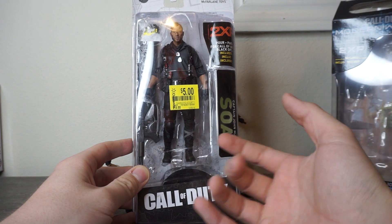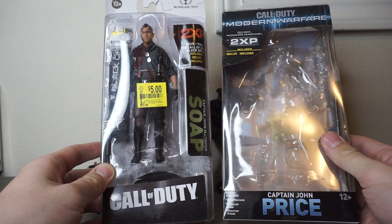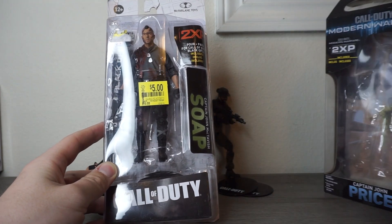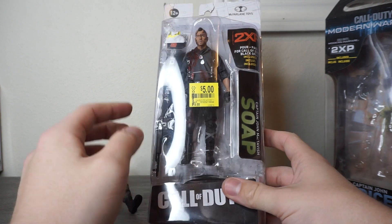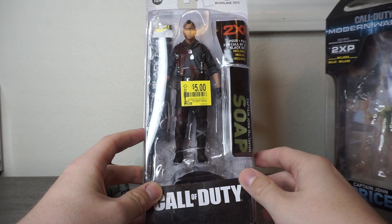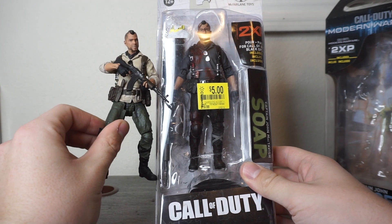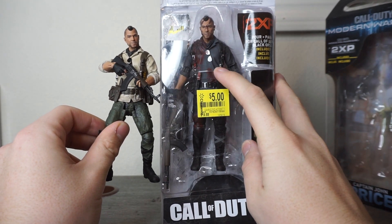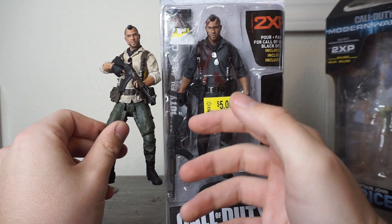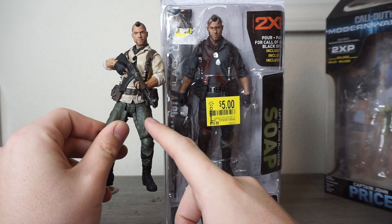I'm going to talk about this Soap McTavish figure that's still in the package first. I don't plan on keeping it in the package, but I didn't really want to unbox it for the video. I did want to show a quick comparison between the two packages — this is the old style, this is the new style. I do like the upgrade: less plastic, more cardboard, probably better for the environment. I didn't even plan on getting these two Soap figures; I was just going for Price, but I saw these two for $5 each. As you can see, they're just repaints of each other — this one is from one of the final missions of the game, this one is from one of the earlier missions. I think this one was a Walmart exclusive and this one was a general release figure.